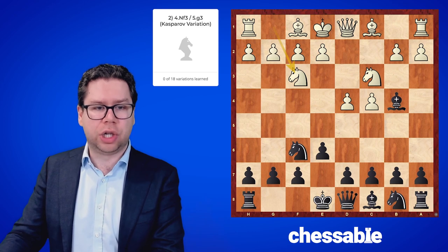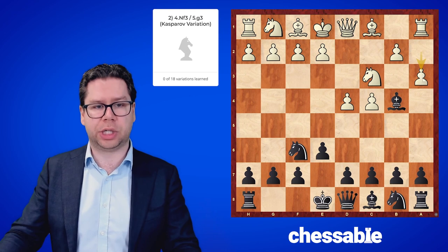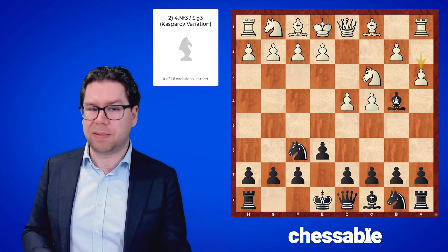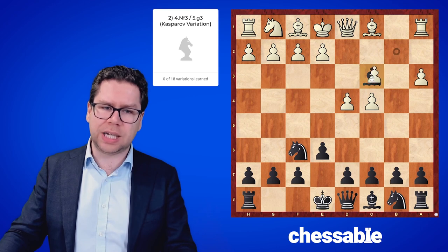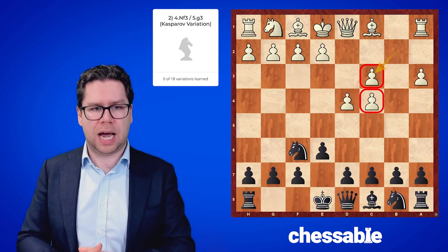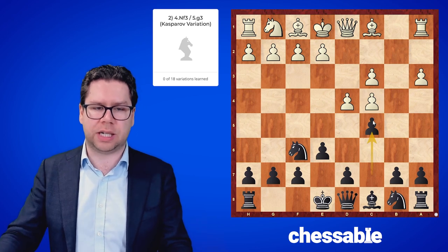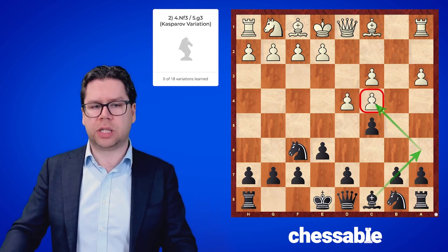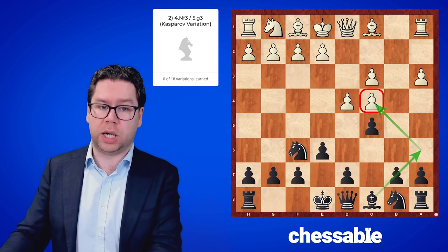Speaking of that doubled pawn for white — the a3 variation is important to cover. But frankly, if this a3 move was good, then the Nimzo-Indian wouldn't even be an opening. White is provoking the trade, giving white the doubled pawns, and we can try to exploit that by going first c5, having some influence in the center. But in the long run, we're going to target with our pieces towards the c4 pawn, which is impossible to guard with white's other pawns.